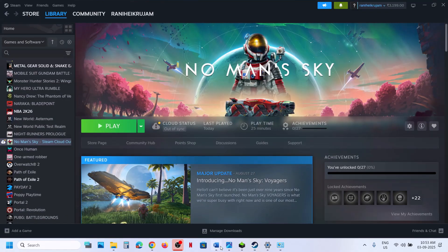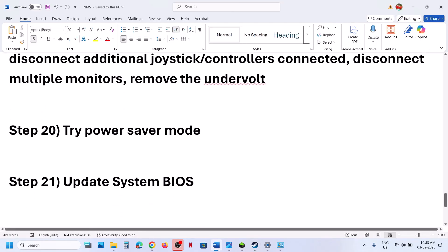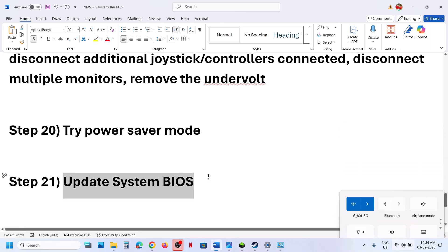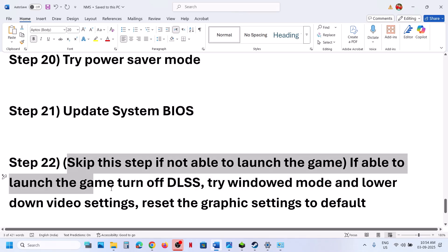The next step is to update the BIOS. Go to your system manufacturer's website, select your model number, and update the BIOS. For laptops, make sure the battery is above 10% and the AC adapter is connected when updating the BIOS. You can skip this step if you are not able to launch the game at all.